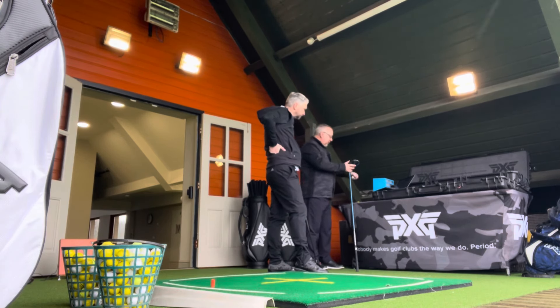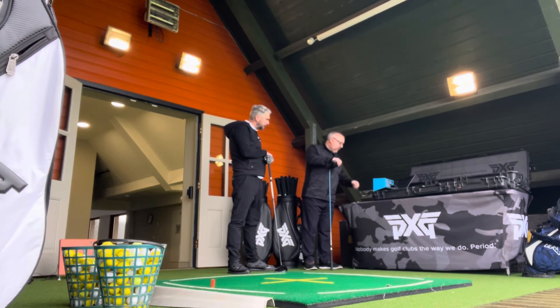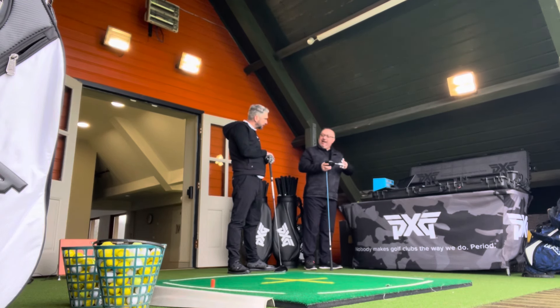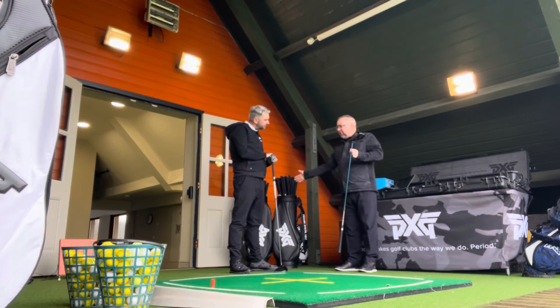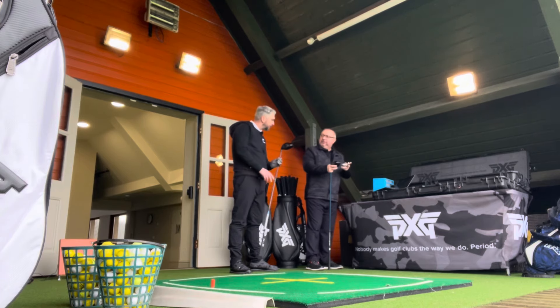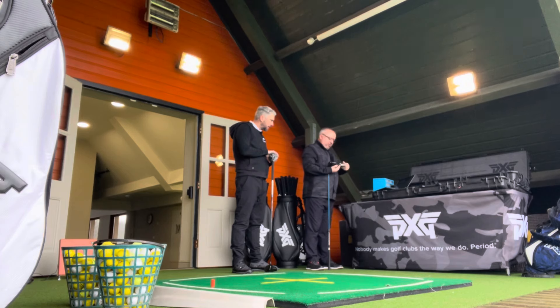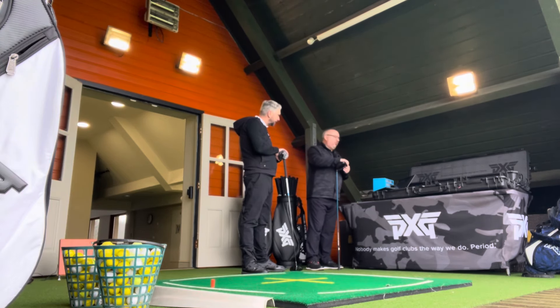We're going to have a little play around now — we're going to go to the tour head. I also want to try you in a regular shaft: the Aldila Rogue Blue. The profile of this shaft is that it's really soft in the tip — anyone who slices a golf ball, put them in this. At the bottom of the golf swing it's just going to kick in and tighten up for you. So we're going to try the tour head: lower ball flight, lower launch angle. With your club path delivering close to zero, you're always going to spin the ball more.